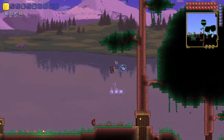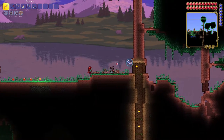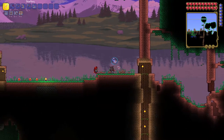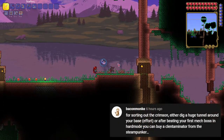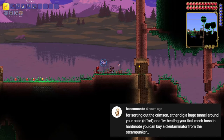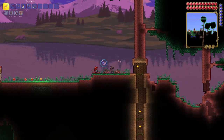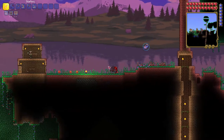On the agenda for today are a few different things: crafting up last minute items, taking on the torch god which should be a lot of fun, and also digging a tunnel system to hopefully protect our base and maybe some of our neighborhoods from the crimson and the hollow. That tip was suggested by Bacon Monkey, so I really appreciate it — you guys definitely know more about this than I do.